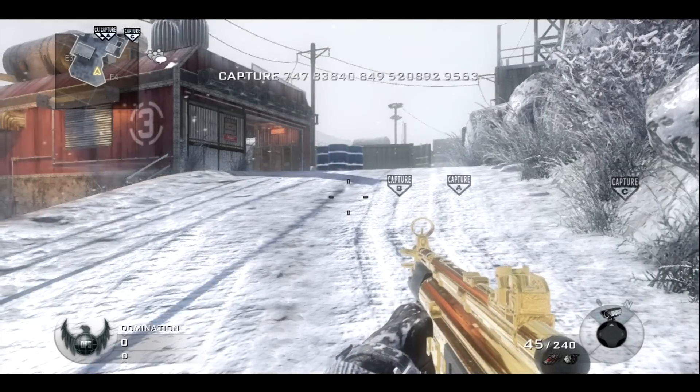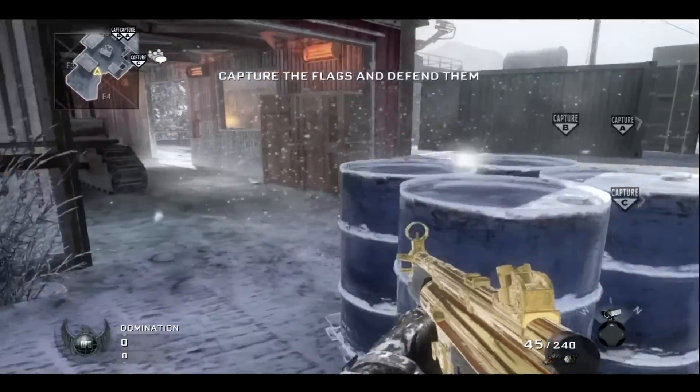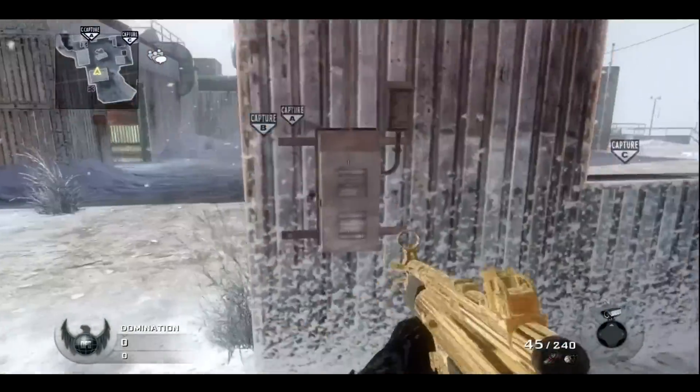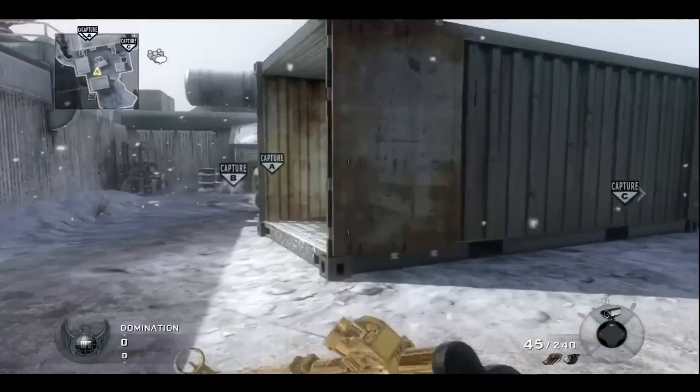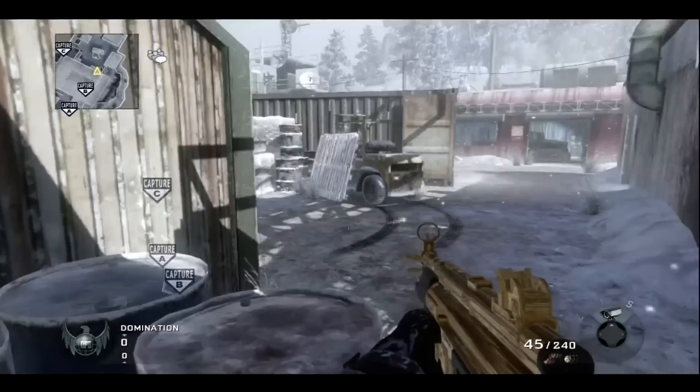So this right here is Black Ops spawn. This is Black Ops spawn barrel — whatever you want to call it, you'll make your own call-out for that. This is Black Ops spawn barrel, this is Black Ops hut, then this is trailer, this is forklift. This doesn't even have a call-out — just call that corner if you want.